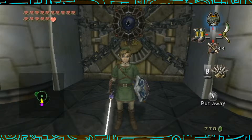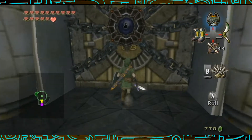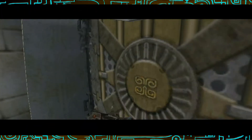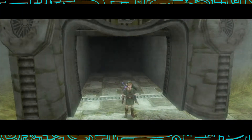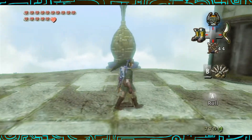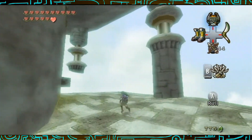Hey everyone, SolarPrimal here. Welcome back to Let's Play Twilight Princess. In the last part, lots of things happened. In this part, we are going to be facing off against the boss, so without any further ado, let's jump right in. It should be no surprise who the boss is for this dungeon — that's right, it's a giant Octo. That would be terrifying. Okay, let's not joke about that.